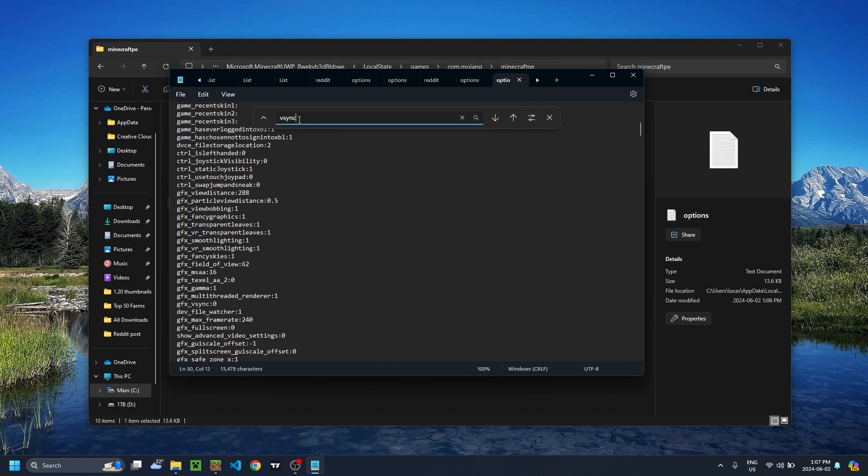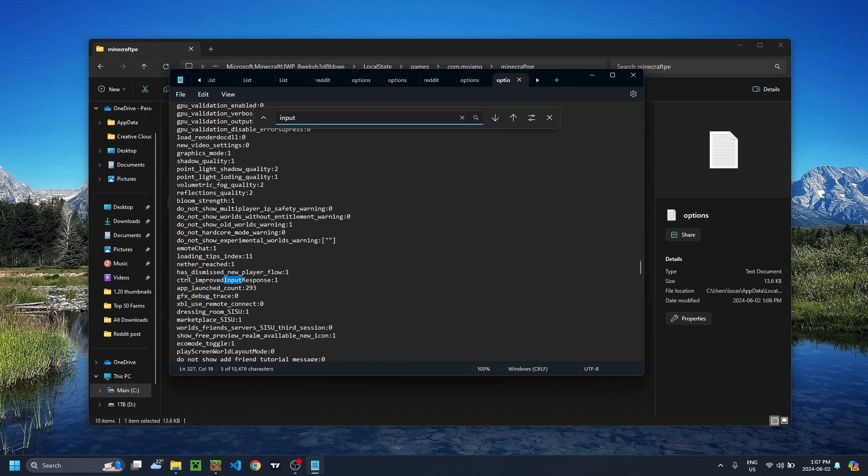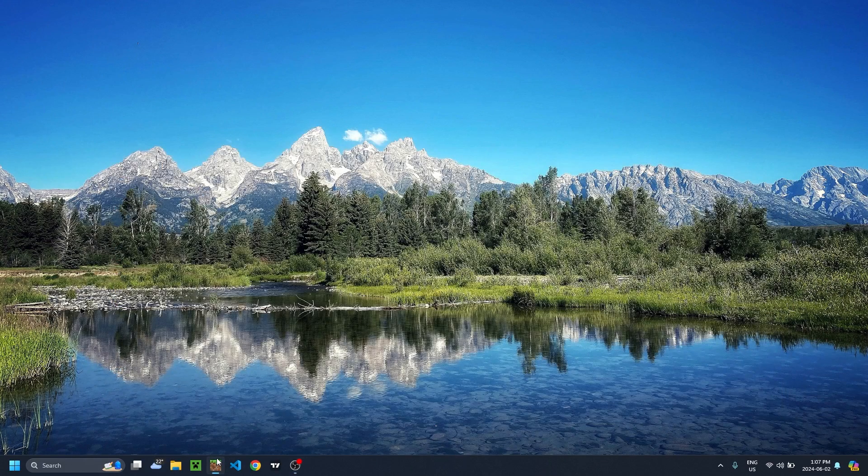Next, come back to your Control+F search bar and type input, then hit enter. You should see control_improved_input_response — this is going to be a zero, and you're going to want to change this to a one. Then go to file and save, or just hit Control+S, and exit out and reload your Minecraft.